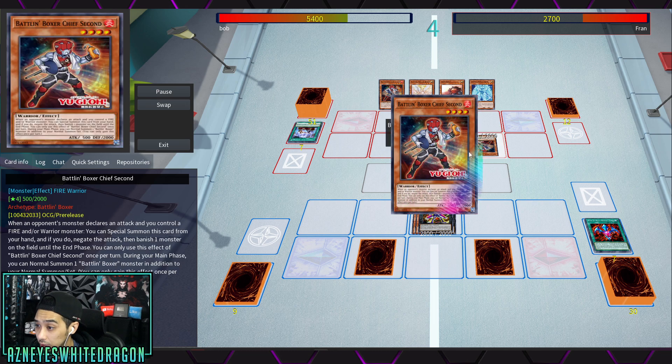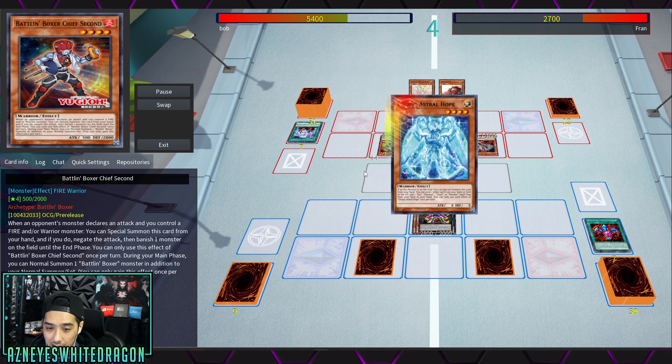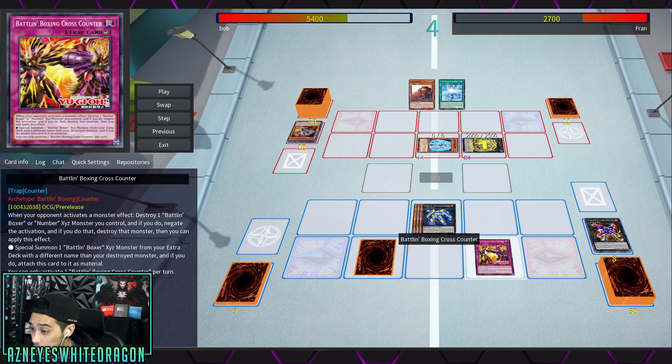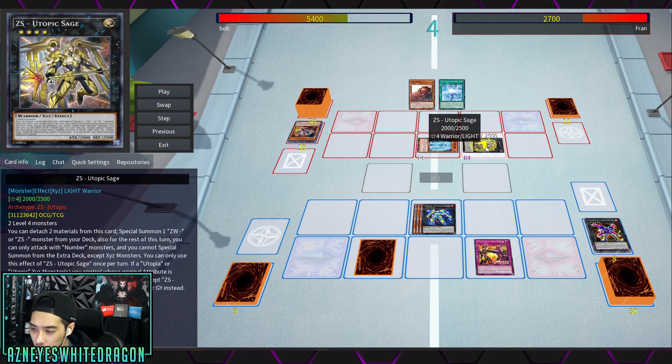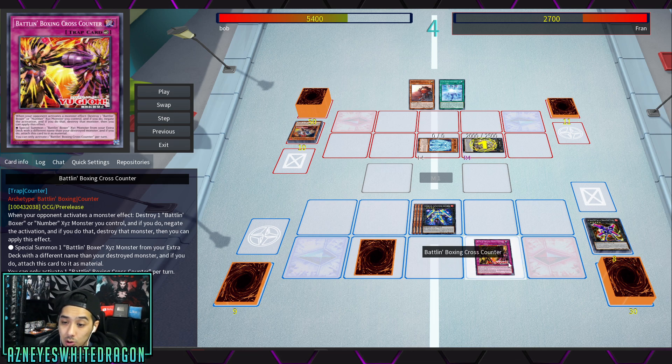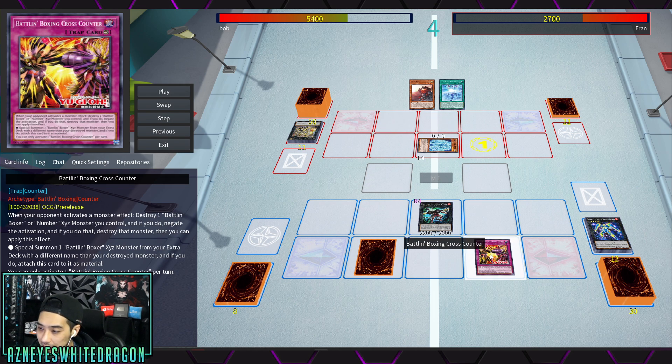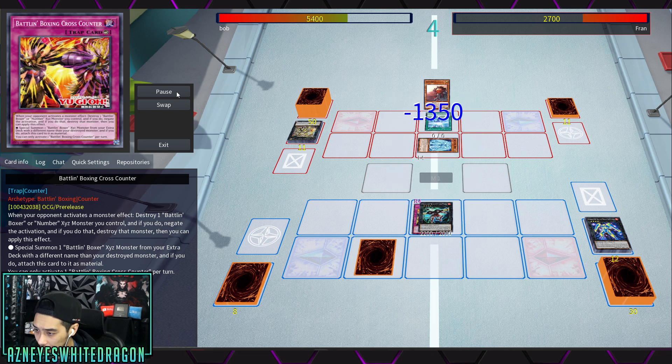Now we see the opponent use Infernible Arms Durendal and bust out double Chef Seconds. Then the Battling Boxer Cross Counter is activated in response to the ZS Utopic Sage. This card negates an opponent's monster's effect — you destroy a Battling Boxer or Number exceed monster you control, then dispose of another Battling Boxer exceed monster from your extra deck with a different name, attaching this card as material. It basically dodges something, negates an opponent's effect, destroys it, and brings out another card from the extra deck — one of the most insane cards for Battling Boxers because it can also reset itself.